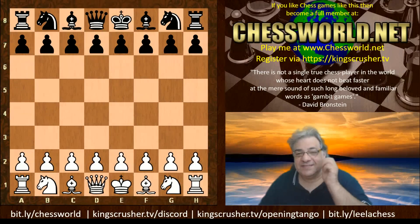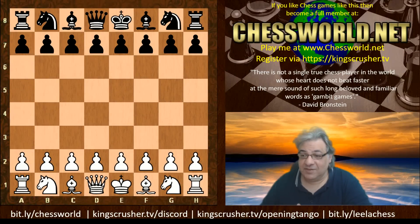Hi all. I have another fascinating game to show you from T6 season 19. The two big giants of the tournament so far seem to be Stockfish NN and Leela — they're in the lead at the moment. This is Stockfish against Ethereal in round 20, with Stockfish playing the white pieces.